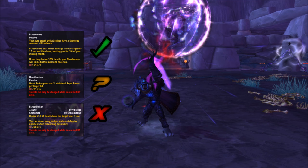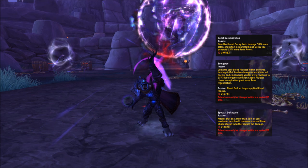Tier 2 talents include Rapid Decomposition, which causes Death and Decay to do more damage faster and increases runic power generation while you're in it; Soul Gorge, which consumes your Blood Plague disease on enemies and grants bonus rune generation; and Spectral Deflection, which passively causes big hits to consume additional Bone Shield charges and reduce damage more. Currently there is really no reason to take anything in this tier besides Rapid Decomposition. The only change to your play would be to stand in your Death and Decay zone at all times to get that bonus runic power, which you should be doing anyway.